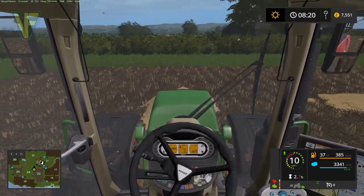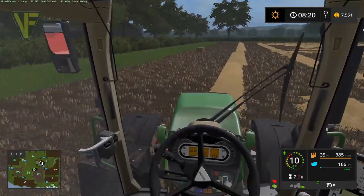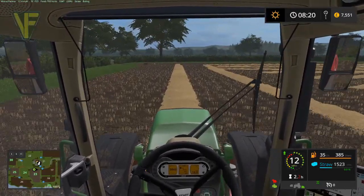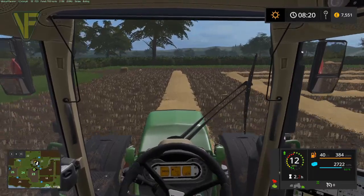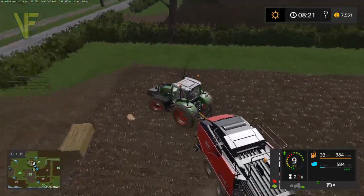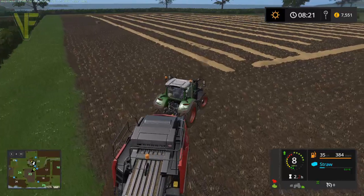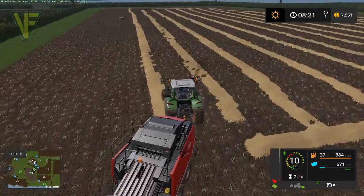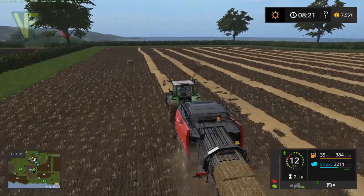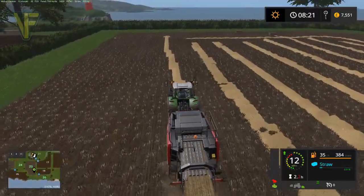So we'll go around here. We didn't drop one on the first run — ah, that's because the baler was almost empty. It doesn't drop until you have a second bale coming out. You can see here there's another bale on its way out, so that's why we didn't get one on the first row.